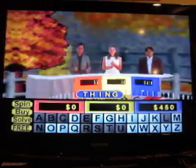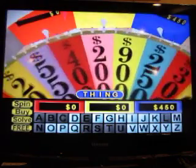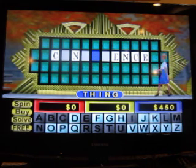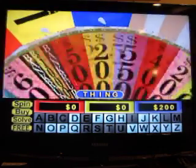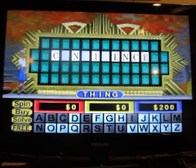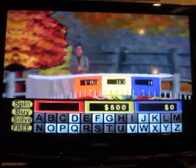One too short on a 10 grand. I'll do it. 200. M — there's no M. I'd like to buy an I. We have an I, however. H. Nope. I'd like to solve — Confidence. And that's a win. $11,550. If I can win the bonus round, I'll go over the $2 million mark.